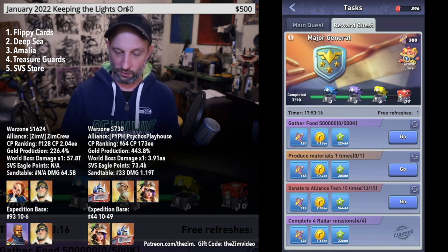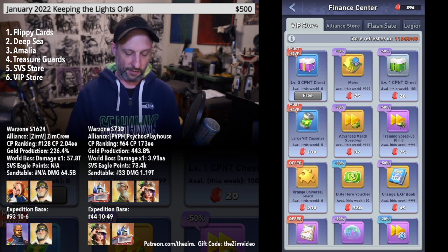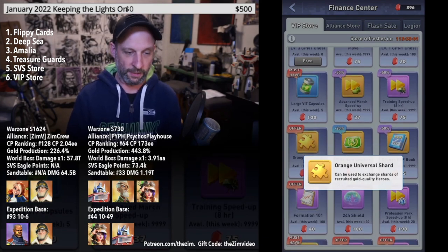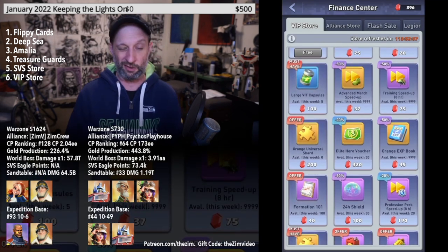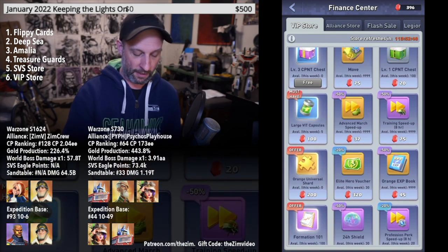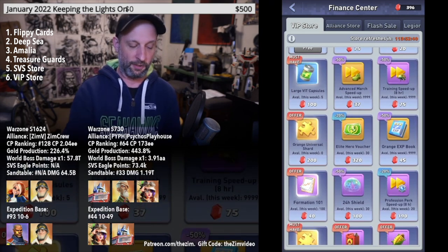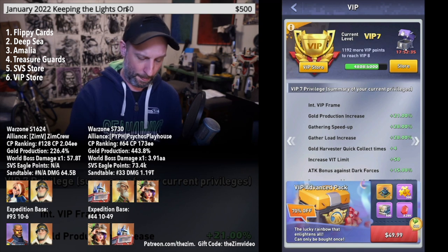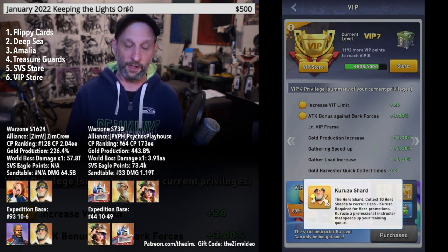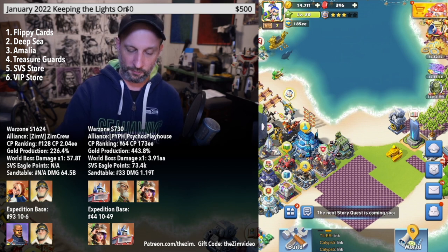Number six is the VIP Store. You need to be at least VIP Level 4 to access it, where you can get up to three Universal Orange Shards every week — that's up to 12 per month. At VIP Level 8 you can get an additional three. VIP 4 is actually a pretty economical goal to shoot for, since it also helps you open Caruso and only costs around 50 to 60 dollars to reach.